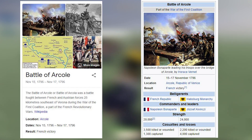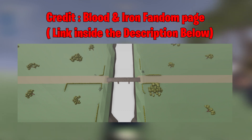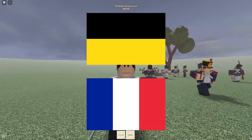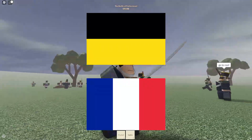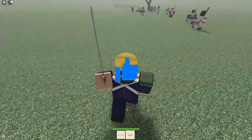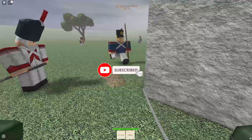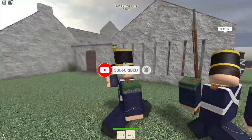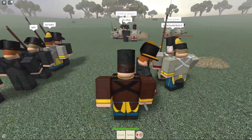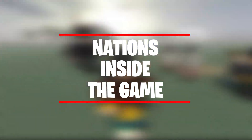All maps are unique and different. For example, the Battle of Arcole is a real battle between the French and the Austrians. This game has a map called the Bridge of Arcole, played between the French team and the Austrian team. So specifically for that match, you can only pick between two countries — either the French or the Austrian. If you want to play as the Prussian or the English in that map, you can't.